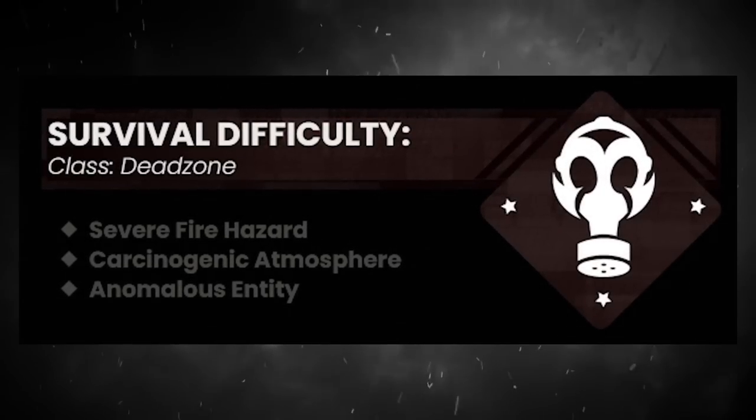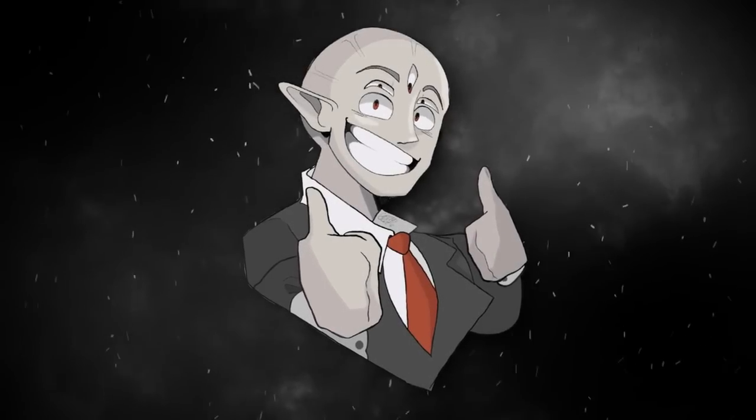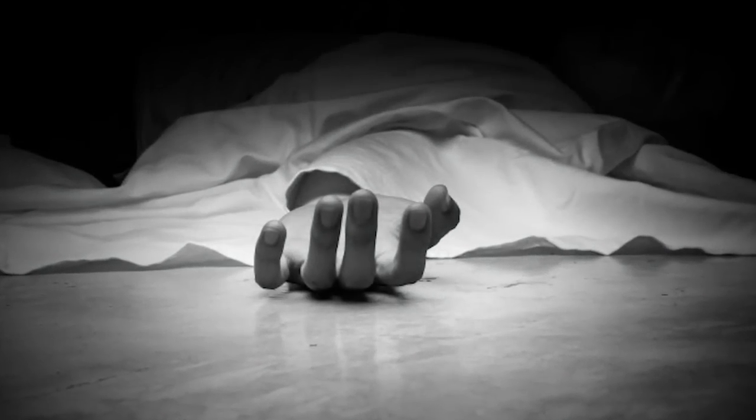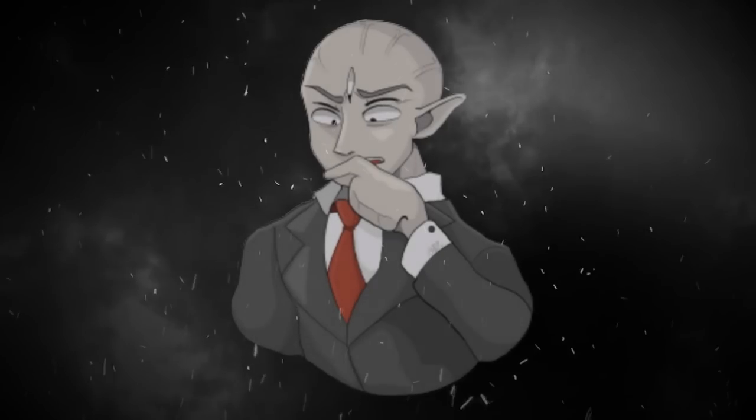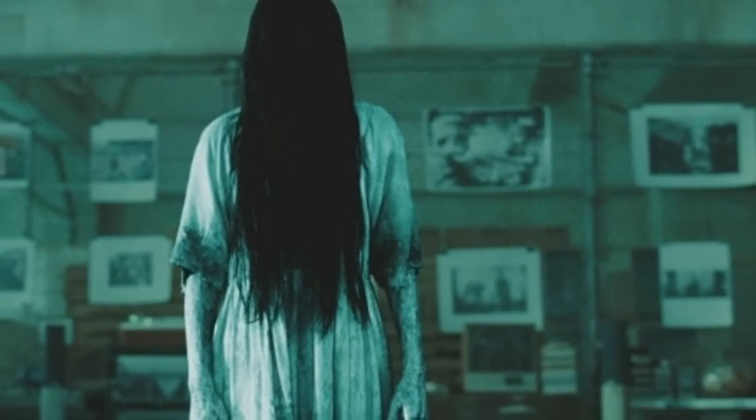Level 854 is classified as a 'dead zone' — can't say the real word or YouTube shadow bans my videos. The level has several fire hazards, as well as a very carcinogenic atmosphere, which means it's toxic. And on top of all that, there is a very strange anomalous entity that lives here. But more on that later.